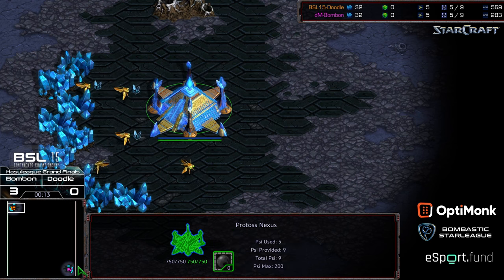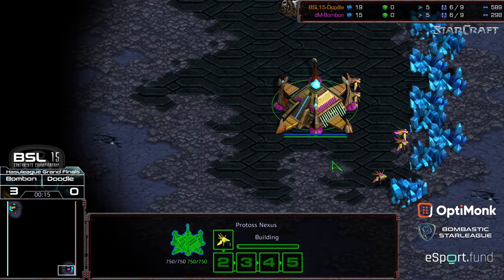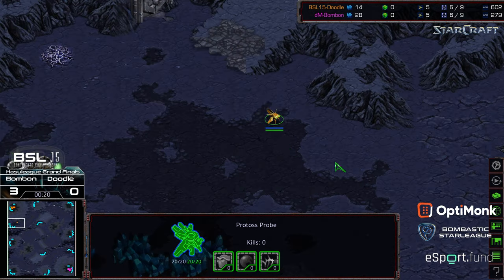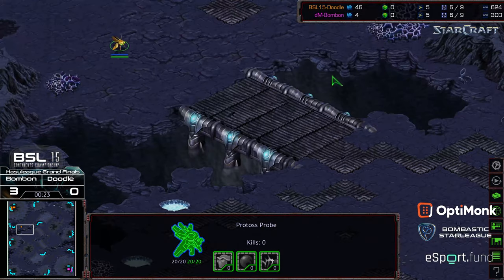Doodle starting in the upper left-hand corner as the orange Protoss, bottom right-hand corner is Bon Bon as the pink Protoss. This is on Overwatch — not often played map — and Doodle is actually going for... oh, maybe some cheese here.